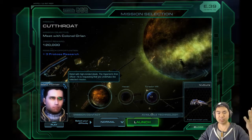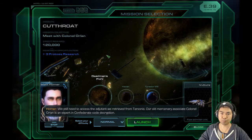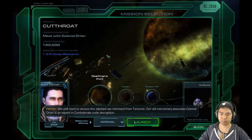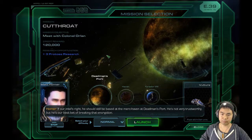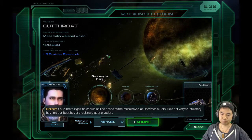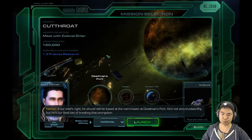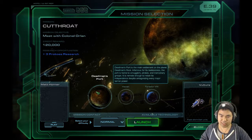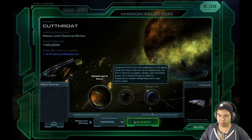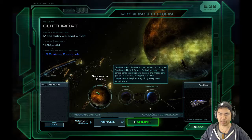This mission is given to us by Matt Horner again — rebel of high-minded ideals. We still need to access the adjutant we retrieved from Tarsonis. Our old mercenary associate Colonel Orlin is an expert in Confederate code decryption. If our intel's right, he should still be based at the Merc Haven at Dead Man's Port. He's not very trustworthy, but he's our best bet of breaking that encryption.